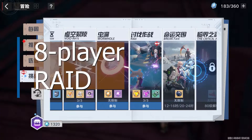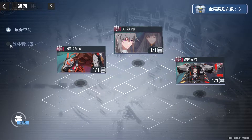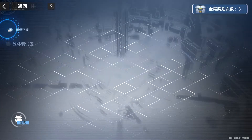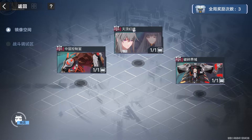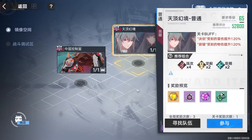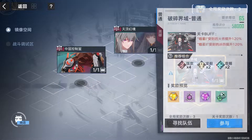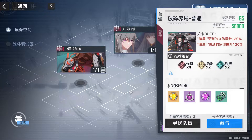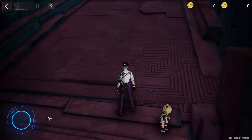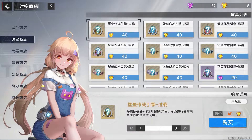Next is the eight-player raid. In the CN version, you need to be level 65 to access this. You choose from four different bosses, defeat them, and get rewards. There might be changes in the global version because the rewards in the CN version are introduced in 2.0. There will be recommended team compositions, and there will be buffs and debuffs in this instance, similar to other game modes. There's also a shop specific for those two new resources used to buy the new equipment.